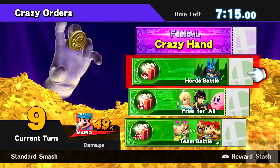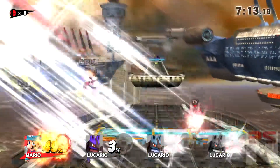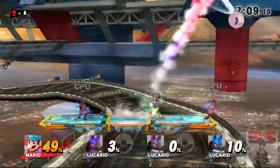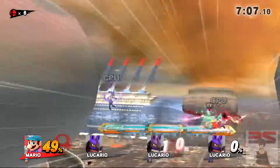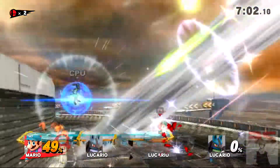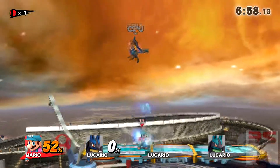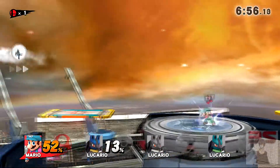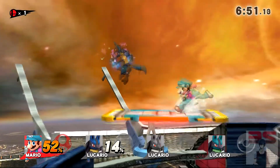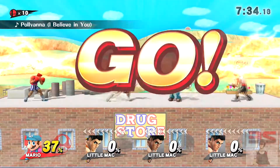Horde battles are super important and you should always choose these every single time. These will continue to show up even after round 10. Always choose horde battles as they're the easiest challenge to do. All you have to do with Mario is run up and dash attack. You want to avoid smash attacks as the enemies won't always be KO'd and will take forever to get back to the stage. This should always be a priority when choosing tickets — don't choose anything else even if it looks easy.